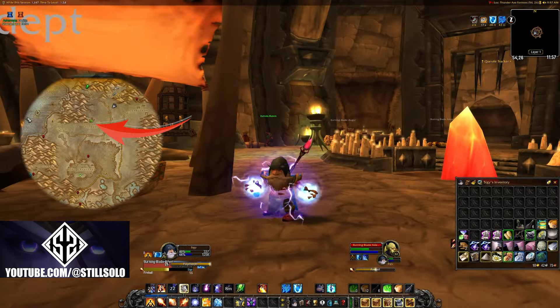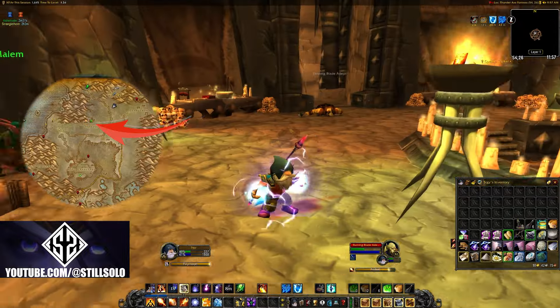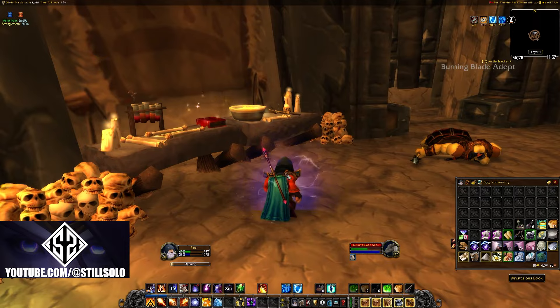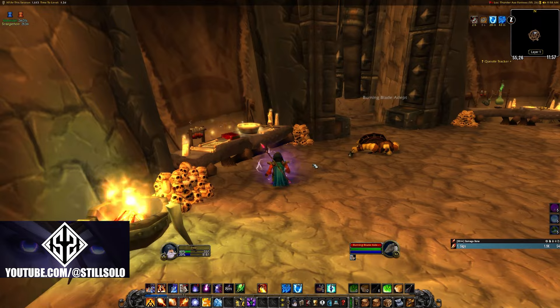This next book is going to be located in Desolace, inside the Thunder Axe Fortress — it's going to be in the big giant building at this location. You're just going to have to fight your way in and go to the center of the room, and it's going to be on this table here.